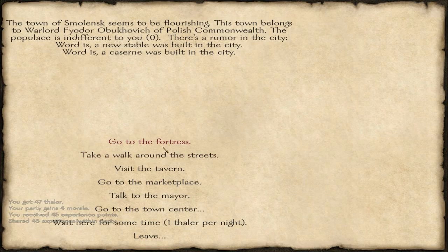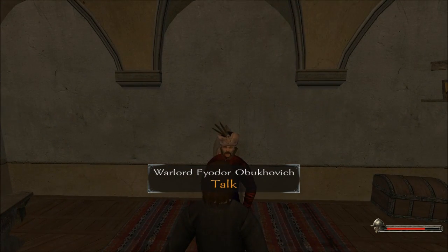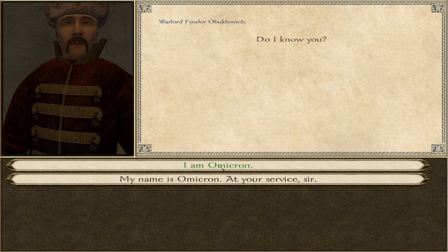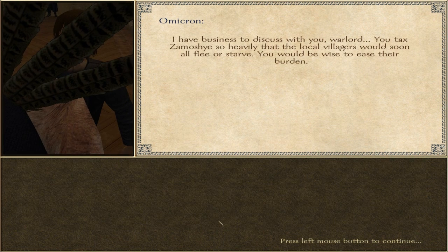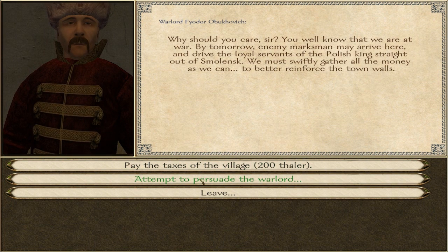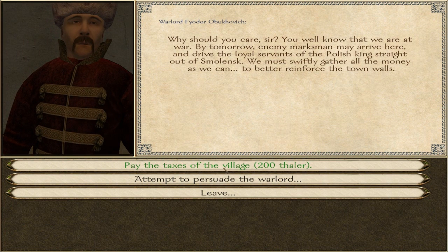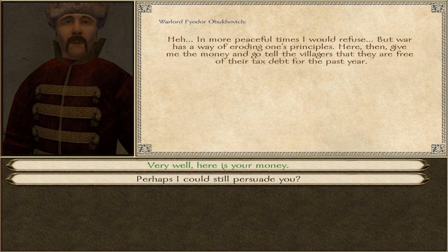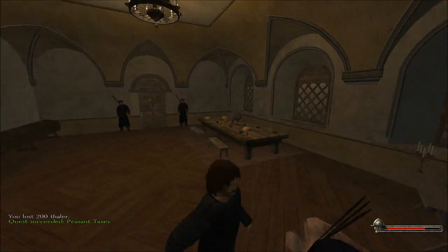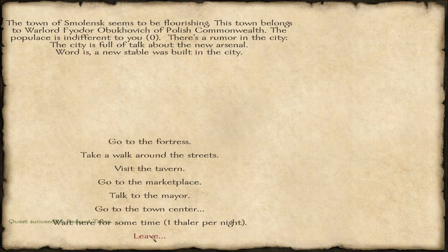I guess I'm supposed to go to the fortress and talk to the lord — this guy, right? Was it E to talk? There we go. Do you have any tasks for me? Ah, here we go. Oh man, I don't have enough — sorry about that guys. I guess I'll just pay him off, greedy bastard. Yeah, let's just pay him. Awesome, he accepted it — and the peasants don't have a tax problem to deal with anymore. Let us leave.